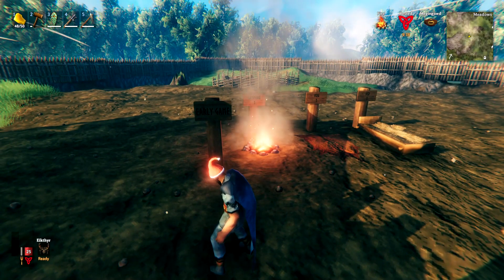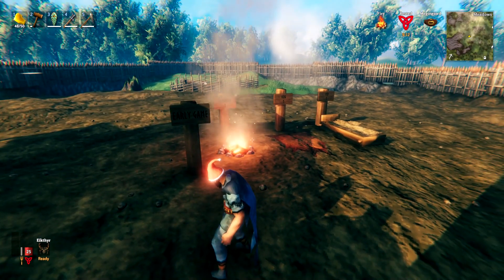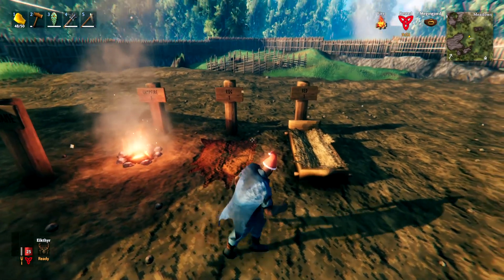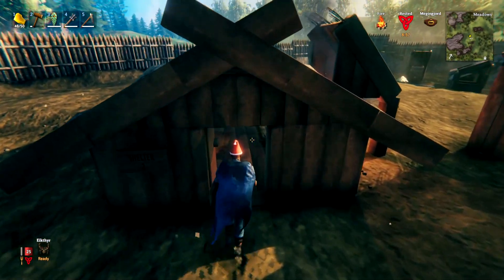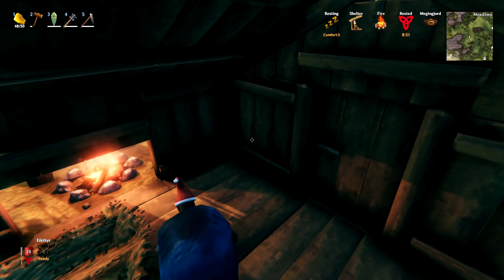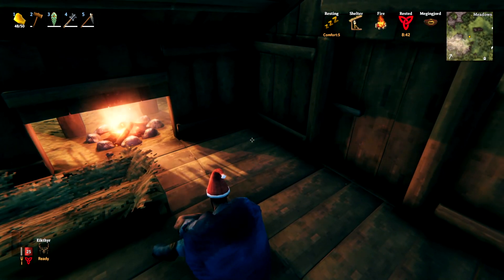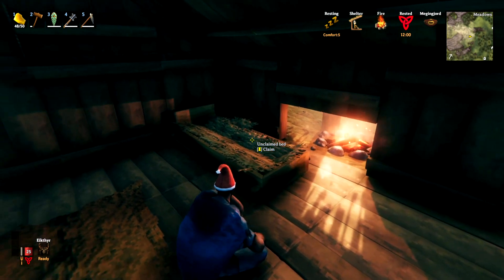Early game comfort options are quite limited, but on your very first day these are things you can get: a campfire (comfort 1), a rug requiring deer hide from killing deer, a bed, and a shelter which gives you 2. Inside a house with the rug, bed, campfire, and shelter, we have a comfort rating of level 5. Sitting down will give the rested buff for 12 minutes total — not difficult to achieve on day one of playing Valheim.